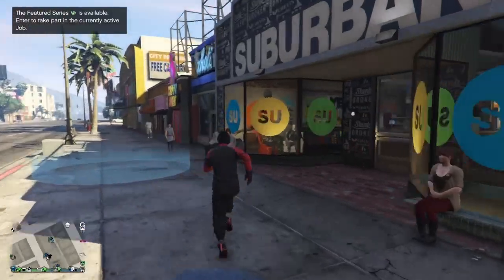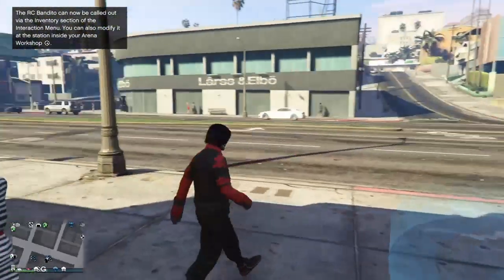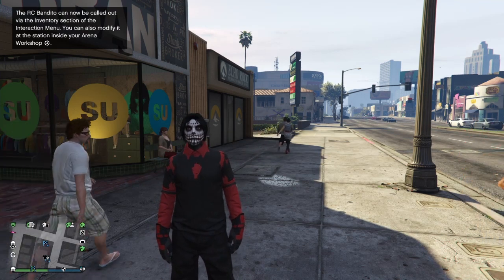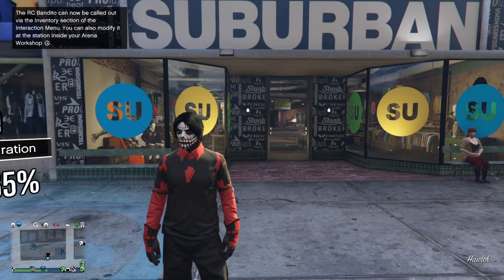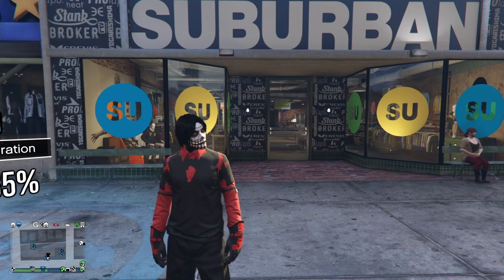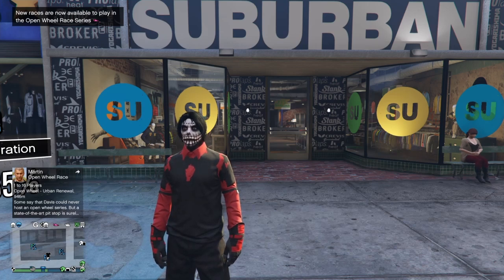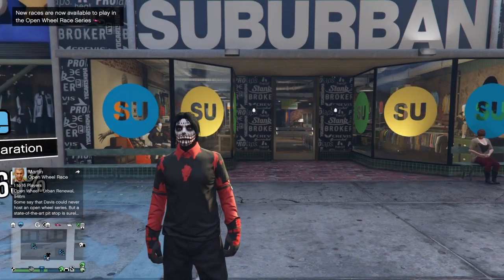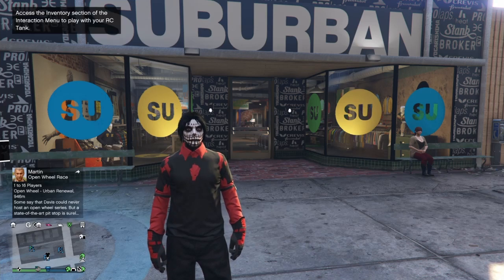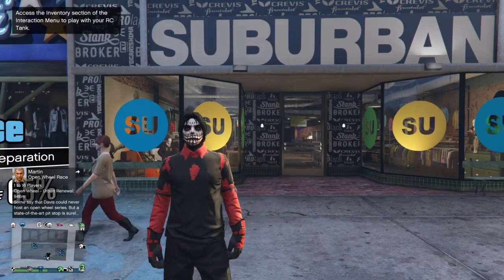In today's GTA 5 Online video I'll be showing you a modded outfit with the CEO vest and the black joggers. Before we start, I am doing the modded account giveaway. To enter: subscribe, turn on post notifications, like today's video, watch the whole video, and follow my Instagram which is Frozzy Glitches. Send me a message saying you've done all the steps and you've entered the giveaway.